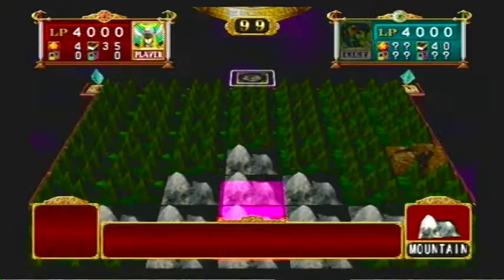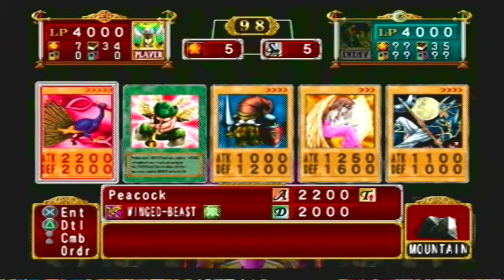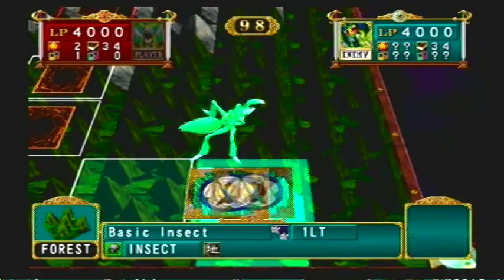He just kind of lets it sit there, and he always plays it in the top left corner, so if that helps you. His Great Moth's attack power is 4,000, and I don't think it's possible to make a monster that powerful. Weevil's whole plan is that his deck is built around getting out his Great Moth.